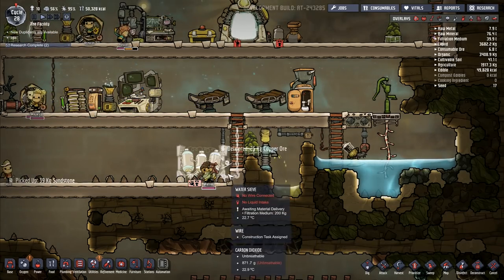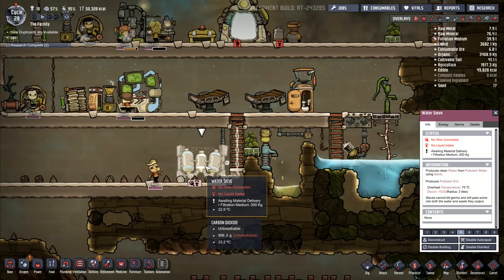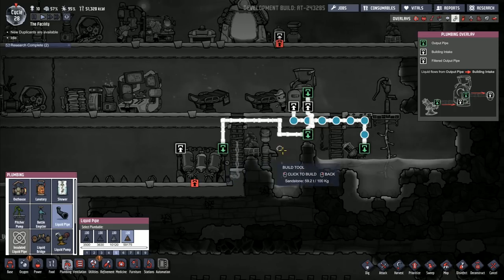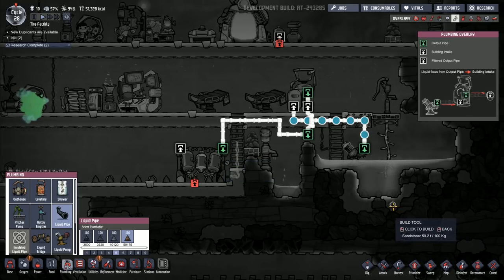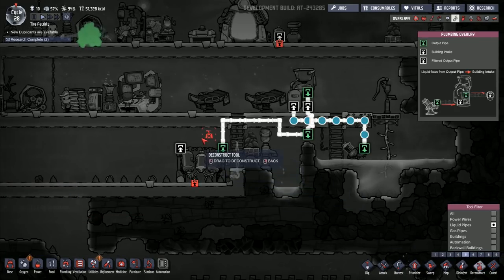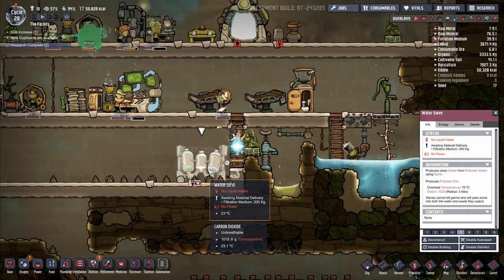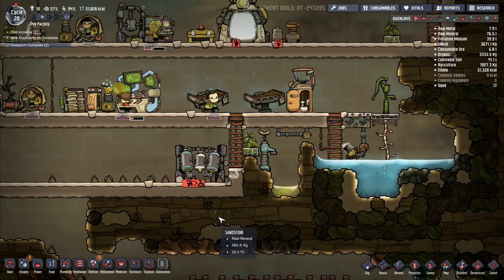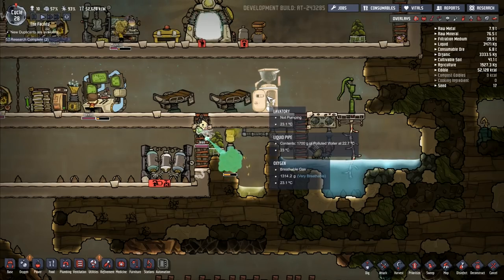We can worry about some other things in a little while. So I've got power coming in there and I've got the dirty water pipes coming in as well. No wire connecting, no liquid intake. What do you mean no liquid intake? I've set that to a liquid intake. Now have I set that to the output? Yeah that's the output, isn't it? I did that the wrong way around. That's just great. How do I change that round then? I don't think I can rotate it now that I've finished building it. I can go deconstruct on there — if I press O on that one, does it rotate it round? I'm going to have to deconstruct that and build it again.